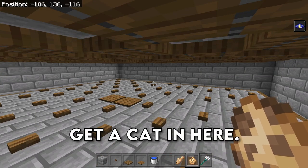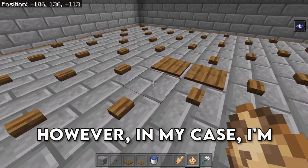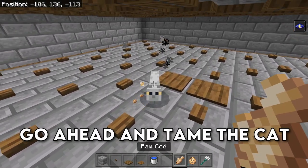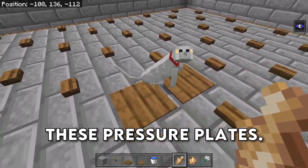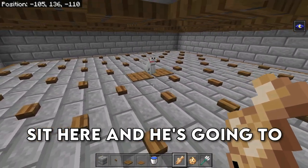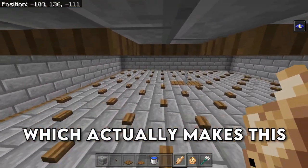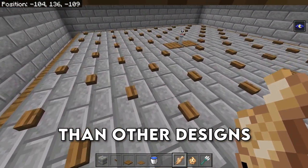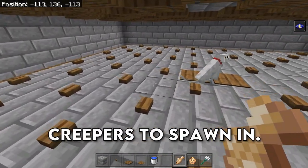It's time to get a cat in here. I recommend using a staircase to lure him up here. Go ahead and tame the cat, and then push him on top of these pressure plates. This cat is going to sit here and scare all of the creepers off of the platform, which actually makes this platform more efficient than other designs because you don't have all of the holes, so there are more spots for creepers to spawn in.